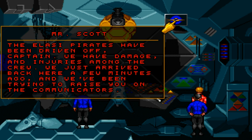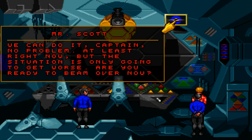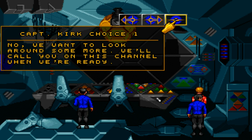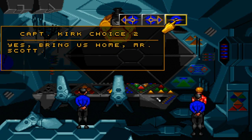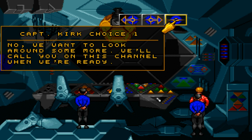Scotty, report. The Elasi pirates have been driven off, Captain. We have damage and injuries among the crew. We just arrived back here a few minutes ago, and we've been trying to raise you on the communicators. Well, we've been busy doing other things. The local star seems to be acting up — will there be a problem with the transporter? I want you to beam up the landing party, and I also want you to lock onto and beam aboard an alien mechanism we came across. No problem, at least right now, but the situation is only going to get worse. No, we want to look around some more — we'll call you on this channel when we're ready.